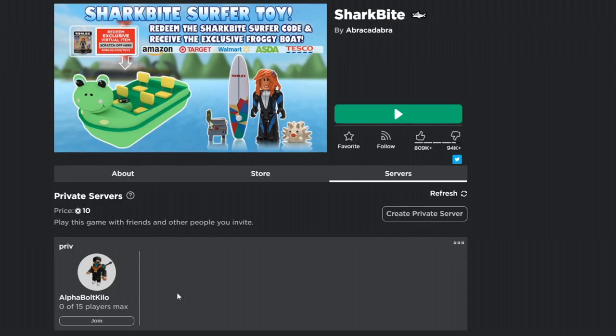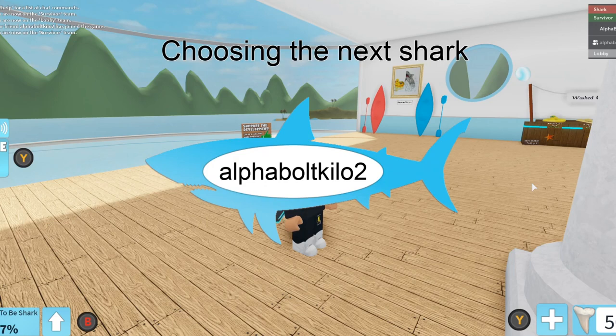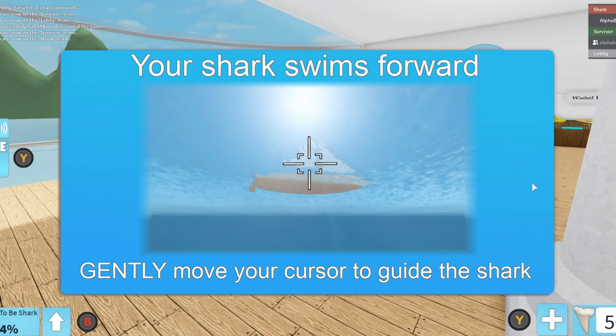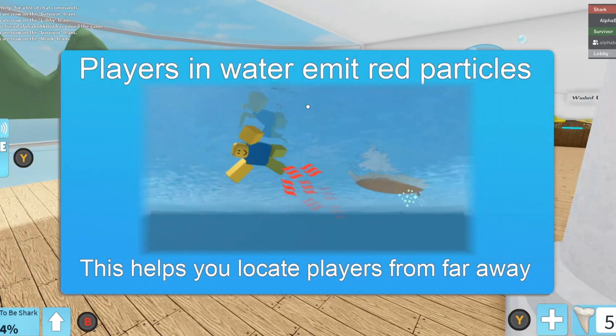Once you enter, it should look like this during intermission. It's going to choose the shark — if it's just you and your friend it's going to be easy for you to be the shark. You want to be the shark first. Once you are the shark, you basically want to collect four buoys — these red things that are going to be around. I'll show you in a second. This part is pretty easy.